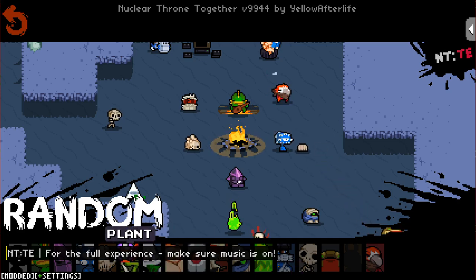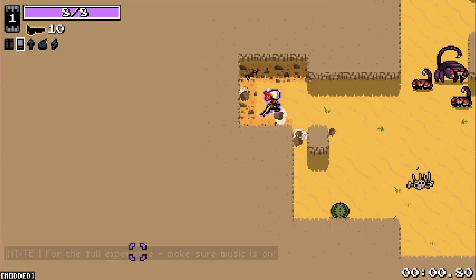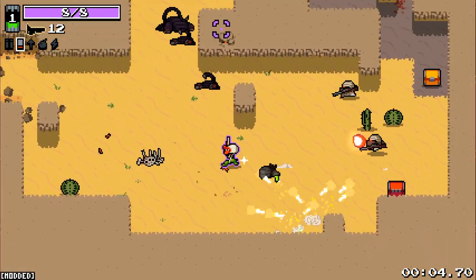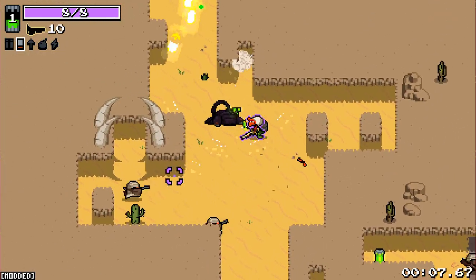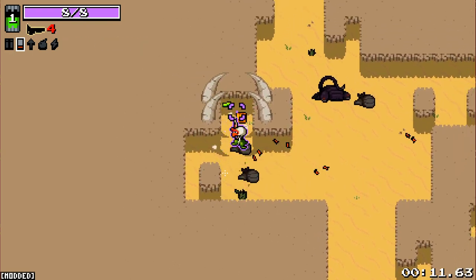Hello everybody and welcome back to Nuclear Throne. We're back again jumping in this time as the incredibly overpowered starting weapon character, that is Plant. She — is it a she? I have no idea. But Plant anyway starts with just an absurdly powerful shotgun that if we get shotgun shoulders can win us the game on its own.